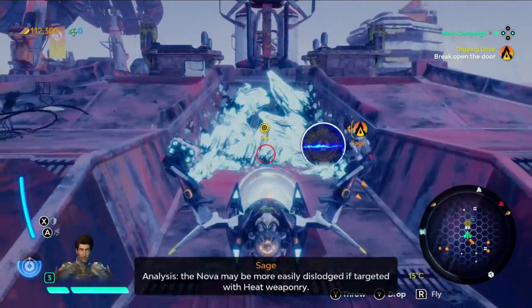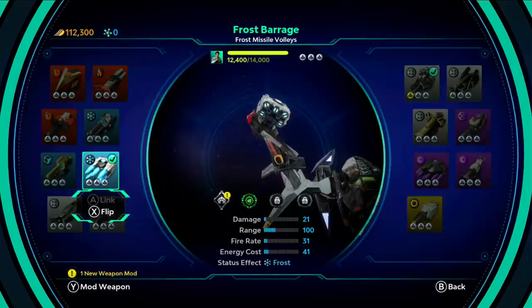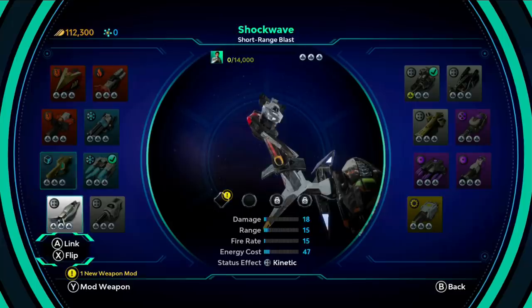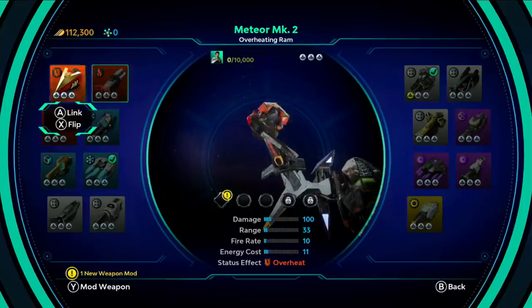The Nova may be more easily dislodged and targeted with heat weaponry — we're in luck. We have a few different heat guns. I'm almost close to leveling up. So you level up the weapons, you level up the ships, you level up the pilots. There are a lot of numbers to go up here.